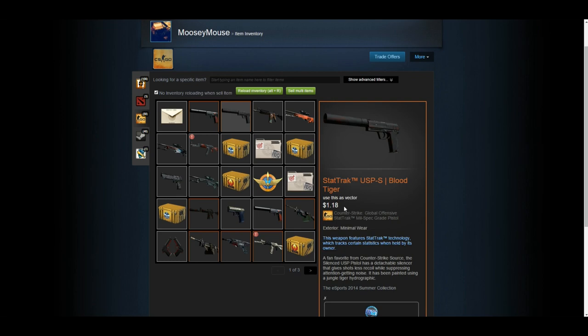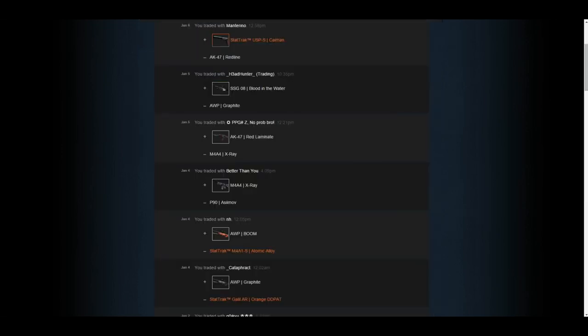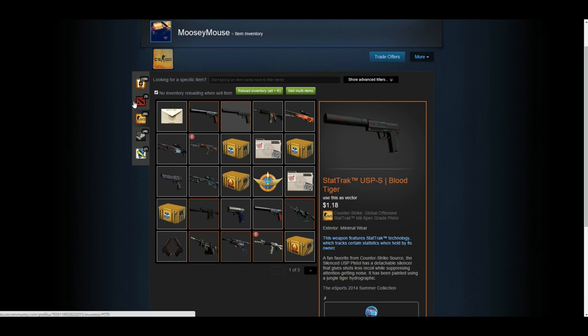It's worth about a dollar twenty, so I'll round it to $1.25. You want to add around 40 to 50 cents to your item, so $1.25 plus $0.40 is $1.65. That's your target value you want to trade up for — $1.65 to $1.75. We'll put $1.75 to be safe. The next step is finding things in that price range.